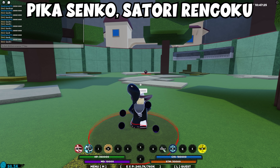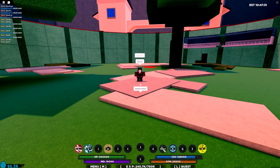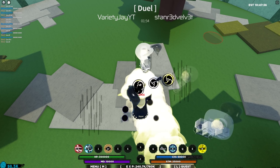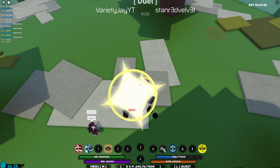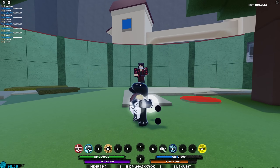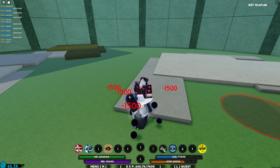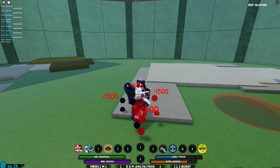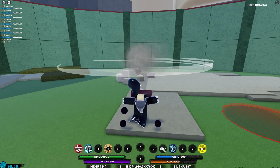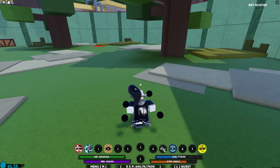The next combo is Satori Ren and Pika Third. You need Ember Hurricane, Combo Breaker, and MMA. Wait until Satori Ren's second ability stuns them, then use Pika Third ability, immediately use MMA after it ends, then do a full M1 combo into Ember Hurricane. Do five M1s, then use Combo Breaker, do more M1s, then go into Air Combo for another M1 combo. If you do the proper amount of M1s it will kill them.